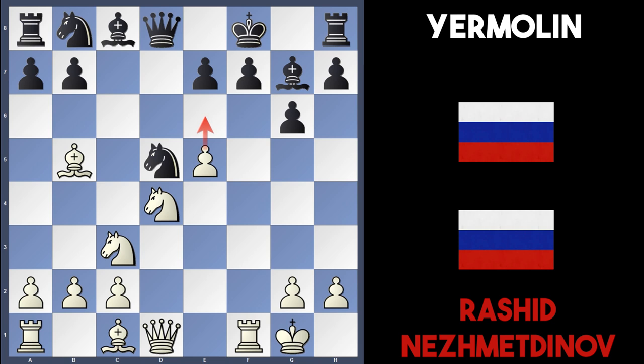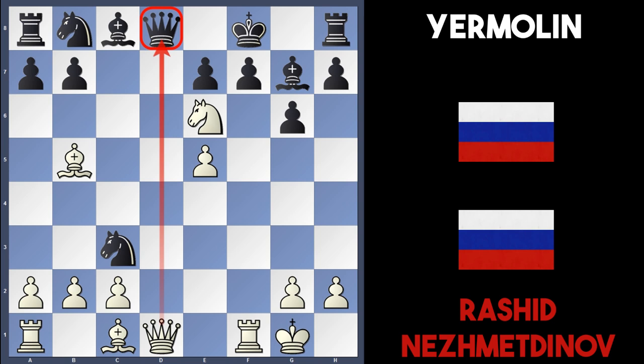This really undermines black's pawn structure. For instance, if black now played Nxc3, white can play Ne6 with check — the f-pawn is pinned — and the queen has a discovered attack against black's king, so white is going to win more material and possibly the game.